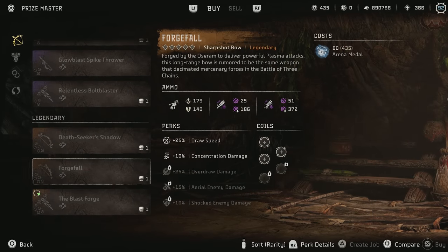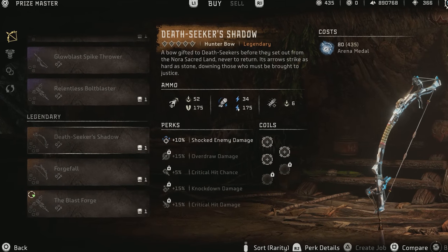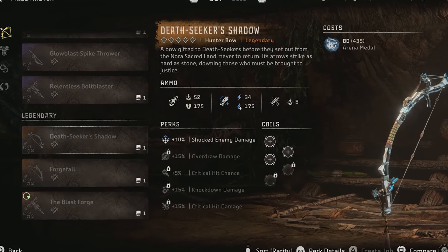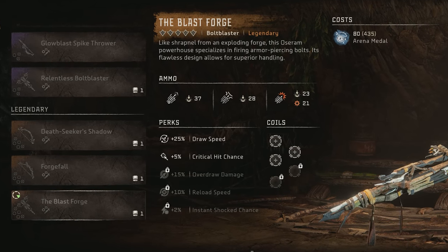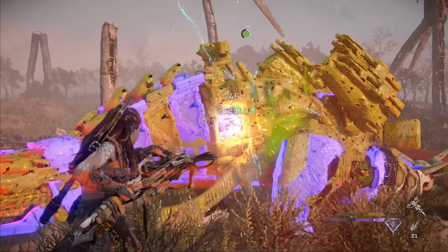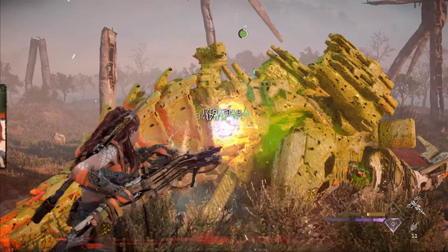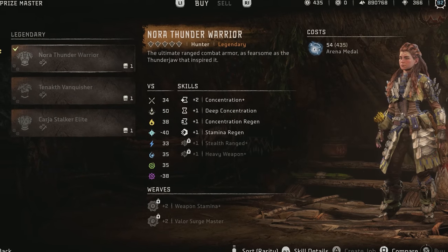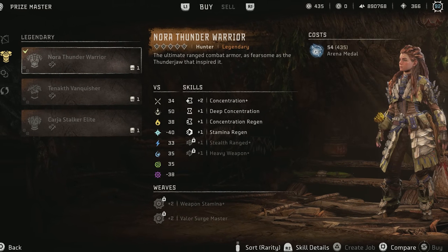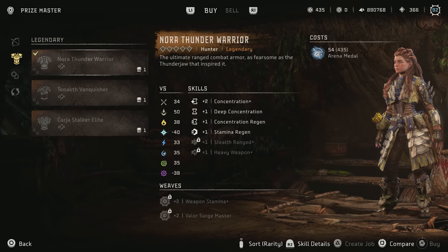As for the specific items you'll want to pick up, I'd highly recommend the Deathseeker Shadow Hunter Bow for its powerful shock arrows. I'd also pick up the Blast Forge Bolt Blaster, as it's one of the best weapons for dealing raw damage — you can check out my Bolt Blaster Masterclass if you want to learn more about using it effectively. The Nora Thunder Warrior outfit is also definitely worth picking up, as it's arguably the best outfit for most players.